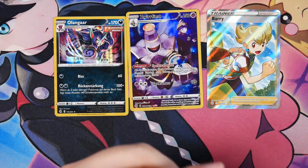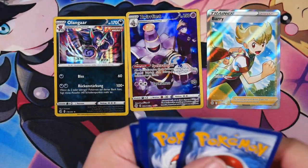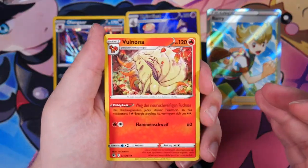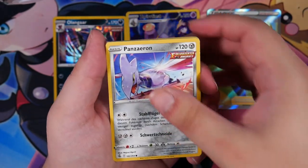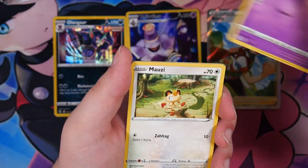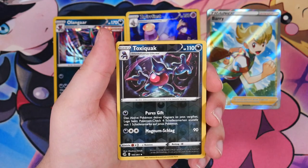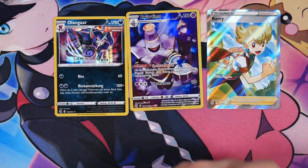Fusion Strike is always proving to be difficult, not only to open but also with the pulls. Maybe I can't complain too much anymore since I have pulled an alternate art, given it was the wrong alternate art — but an alternate art is still an alternate art in the Sword and Shield era. We have a Purrugly, a Meowth, a Toxicroak, and a Zarude — non-holographic rare there.